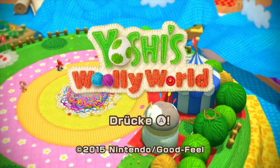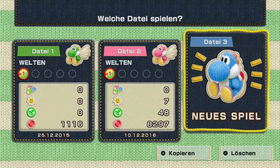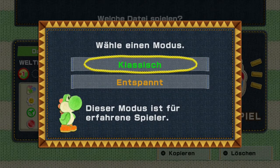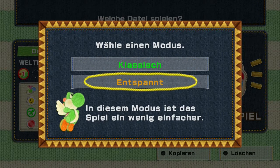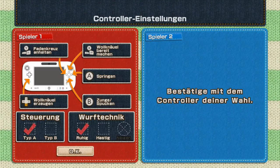Wir fangen gleich an und drücken A. Das Besondere bei dem Spiel ist, dass es eher für Einsteiger geeignet ist. Wir wählen eine neue Datei. Da gibt es den entspannten Modus, der eher für Anfänger gut ist. Ich möchte den entspannten Modus einfach mal durchspielen, ich bin auch eher der entspannte Typ. Ich bin mit dem Gamepad unterwegs und spiele es alleine.